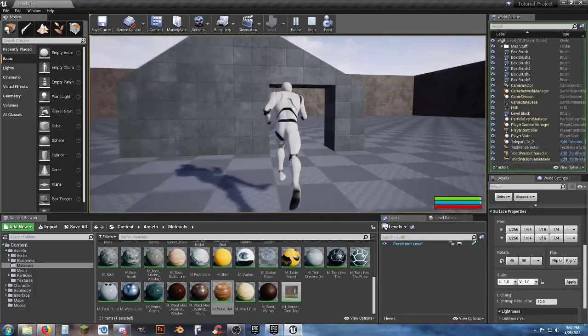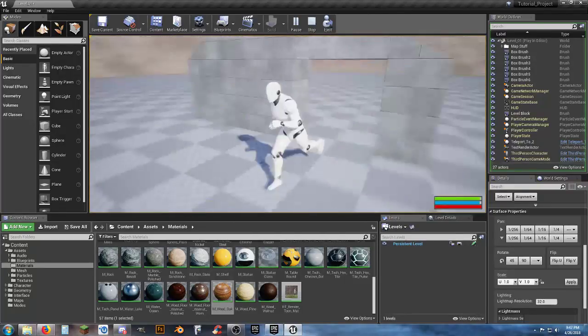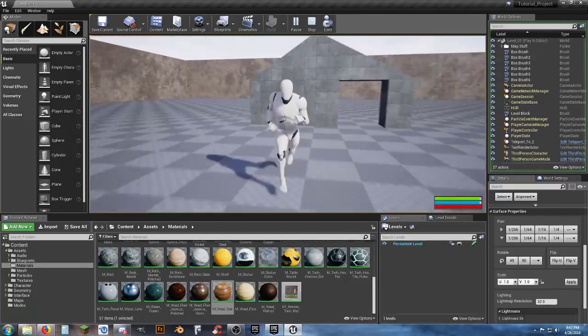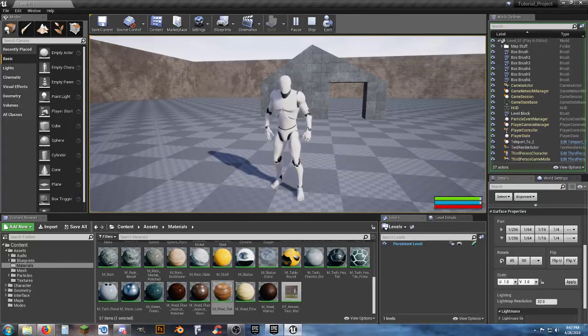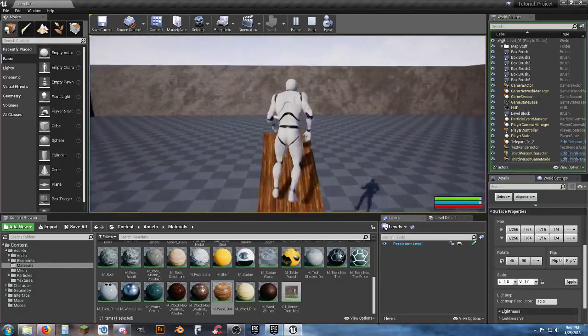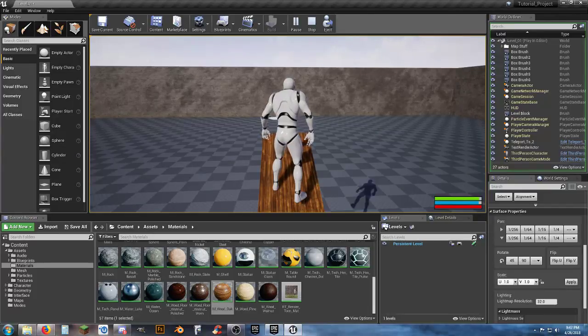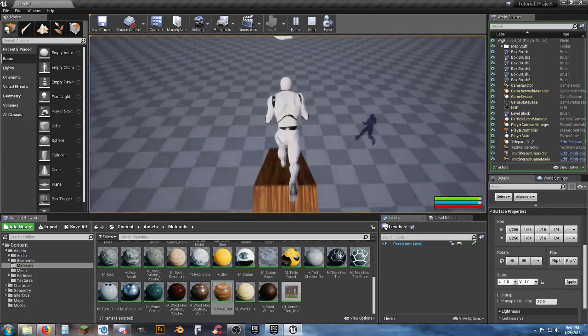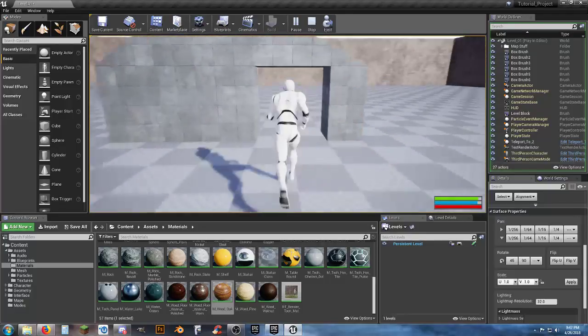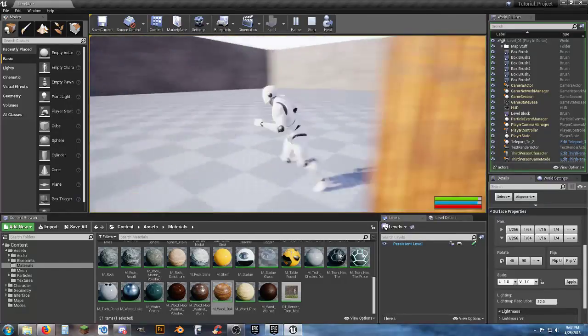I'm not actually going to build out the full map here — I want you to create your own map and set up your own flow. This is just to show you to use BSP geometries, set up the flow, and design it yourself. Next Tuesday's episode we'll pick up and work from a submitted project that includes a vehicle.